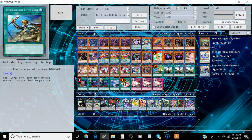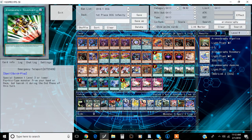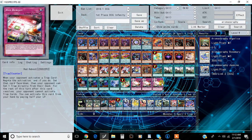Spell lineup: one Reinforcement, three Dragon Shrine, one Foolish, two Designator from the Grave, one Twin Twister, one Emergency Teleport, and three Red Reboot. If you guys don't know what this card does — it's a Counter Trap. When your opponent activates a Trap card, negate the activation. If you do, set that card face down, then your opponent can set one Trap directly from their deck. For the rest of this turn after this card resolves, your opponent cannot activate Trap cards. You can activate this card from your hand by paying half your life points, so it's kind of a really good Hand Trap, but it's only really good early. I think most of the time you probably set this up in game two or three, if your opponent doesn't even play any Traps.